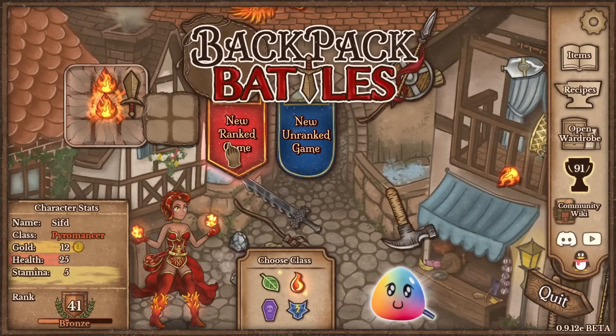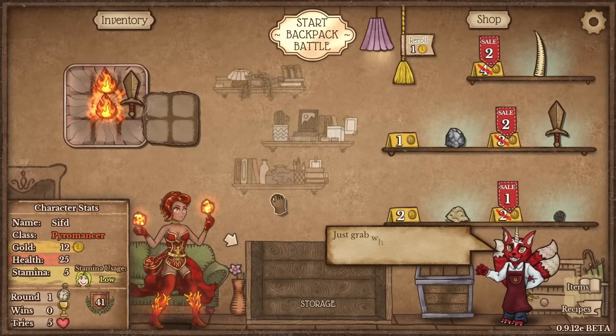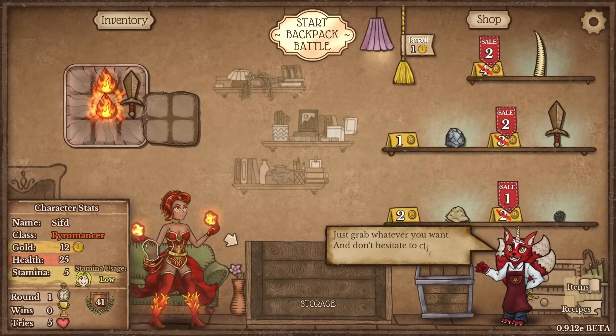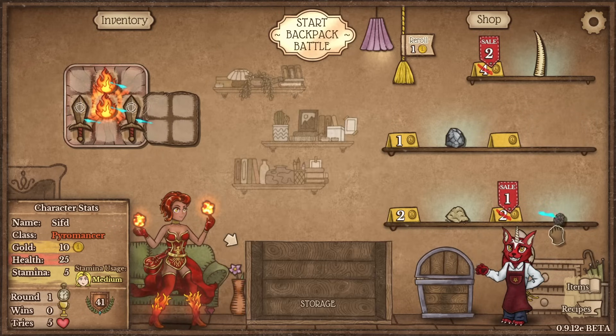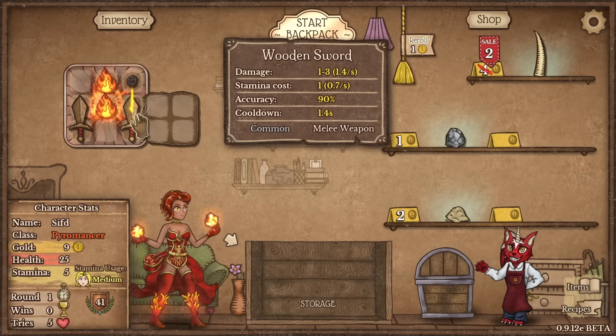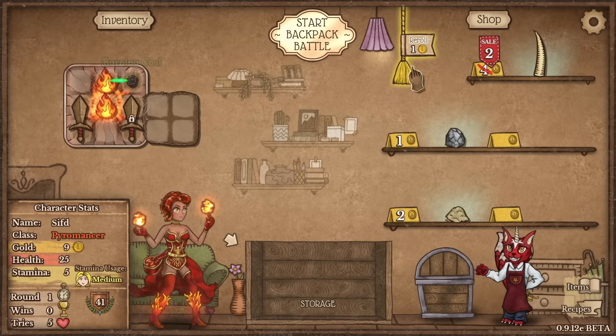Hello everybody, Swift here again with another Backpack Bells run, and today I'm gonna try to do the Holy Healing build with the Pyromancer. So that means we're gonna get a bunch of wooden swords, so let's get a wooden sword here. We also got a lump of coal early, not a torch, a burning coal.